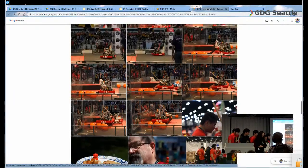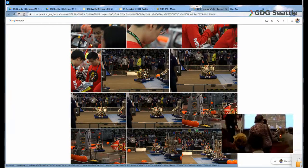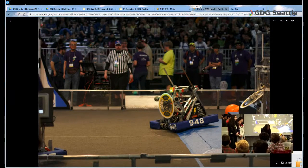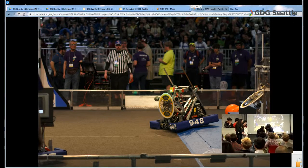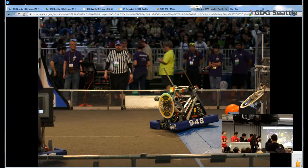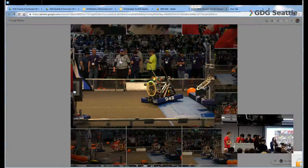So this is the cargo intake system. It can go up and then the cargo rolls under, and these wheels are powered so they can spin the ball into the intake system. Then it gets flipped up and you can spin it to shoot it back out.